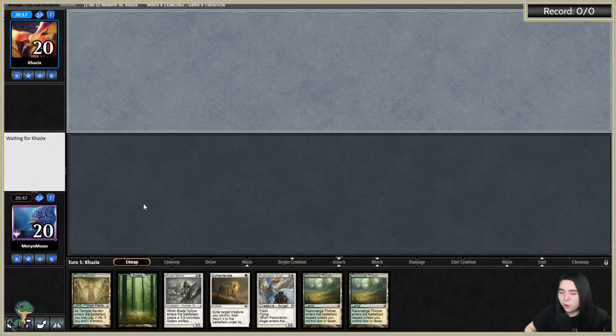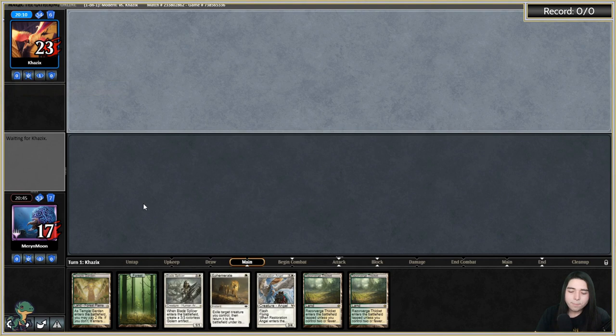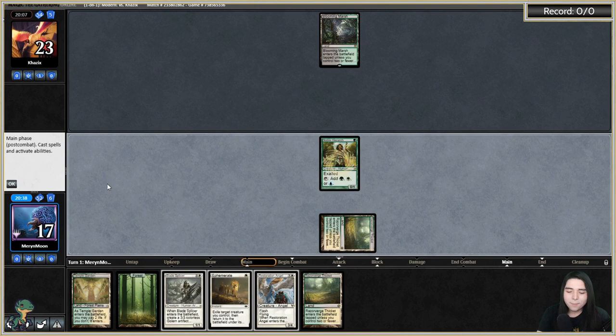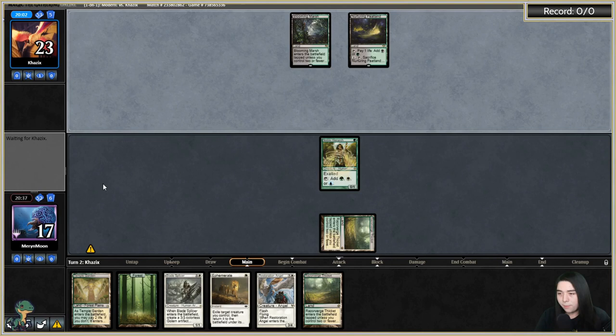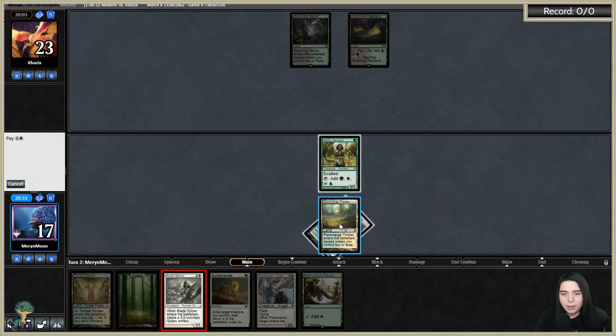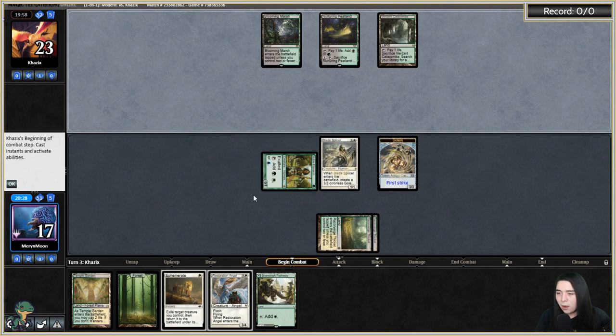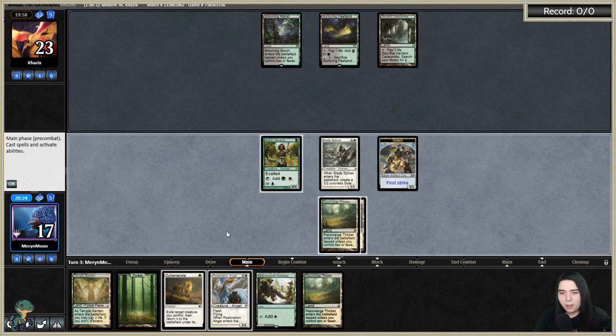Skyclave targets a non-land non-token — that's why I didn't hit the token. They're using Search for Tome to set up Yawgmoth's Vile Offering into Chancellor of the Dross — that's what they're doing. Noble Hierarch was the absolute best top deck there, makes us like three turns faster. Let's get out Blade Splicer. They didn't have any play until turn four — their deck is so clunky.